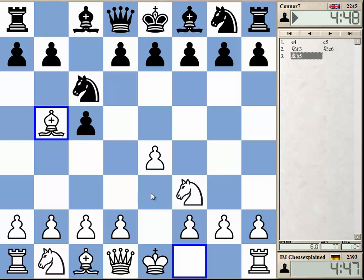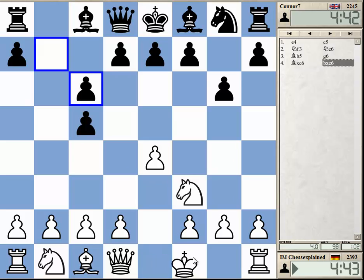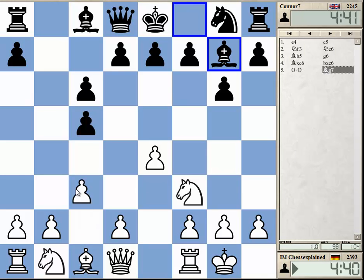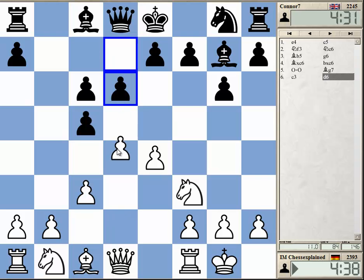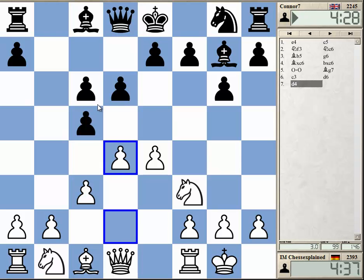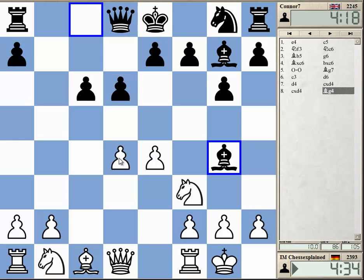I don't really want a Sveshnikov or something like that, so I'll play bishop to b5. bxc6 leads to a different position than dxc6 — dxc6 is a bit more common. The only thing I know is that White should go for c3 and d4 against the bxc6 setup. It helps Black get rid of the doubled pawn, but it also gives White a good center and ideas against the c6 pawn.